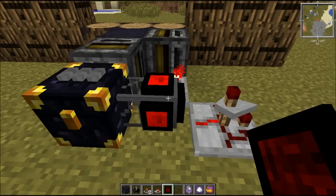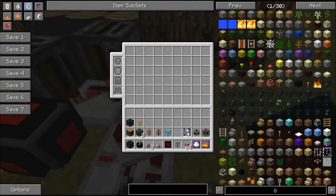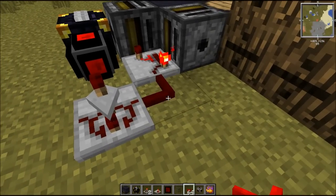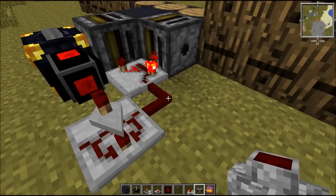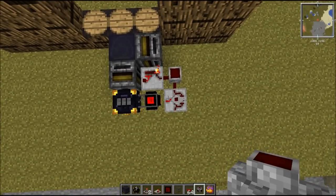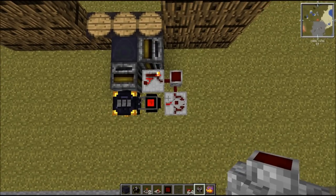Now comes the fun part: red alloy wire and a cobblestone jacket wire. You can use whatever you prefer. First of all, put down your alloy wire like this, and the jacket cobblestone wire — or whatever jacket wire you've got — like this, over that. I'm gonna pause so you guys can see the important stuff going on.